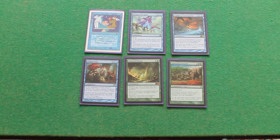Bit of group hug — just let it stay there for a couple of turns until people draw into something which can deal with something which is on the board, like Darksteel Colossus, or any other of those ridiculous cards that people insist on playing.